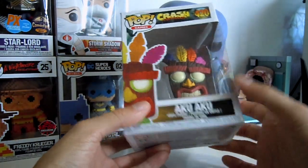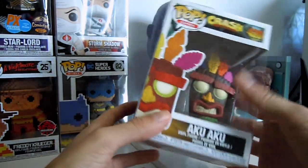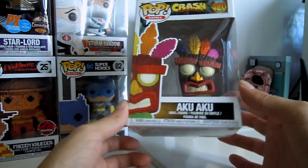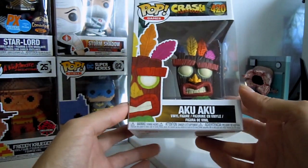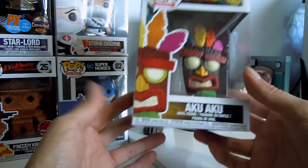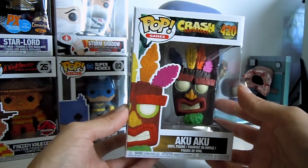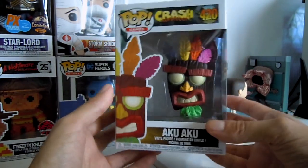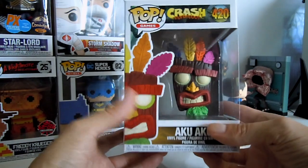Hey guys, welcome back to another video. It's Funker Nerd here, and today we're going to be unboxing the Crash Bandicoot Aku Aku — that's how you pronounce it, I'm pretty sure. Here's the box itself. I just got this at Hot Topic a couple of days ago and when I saw it I was like, oh my god, I gotta get this one — really cool, great looking pop.